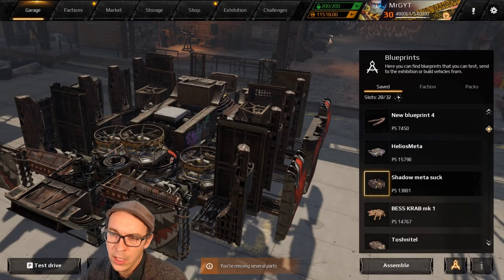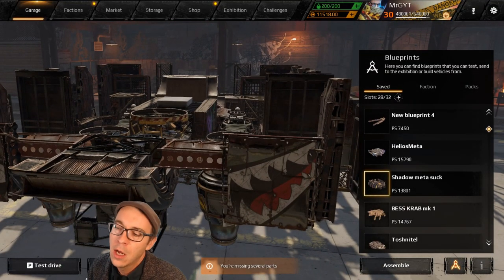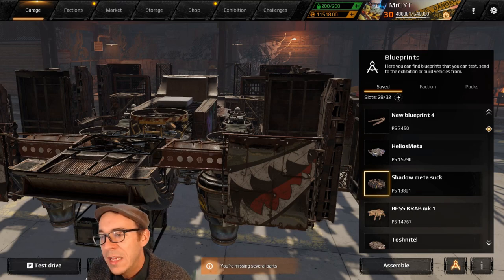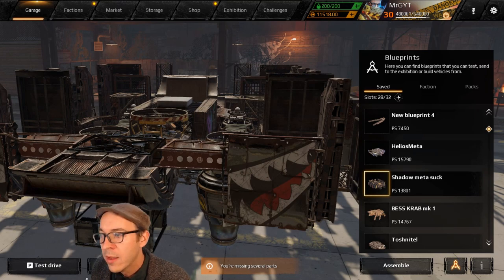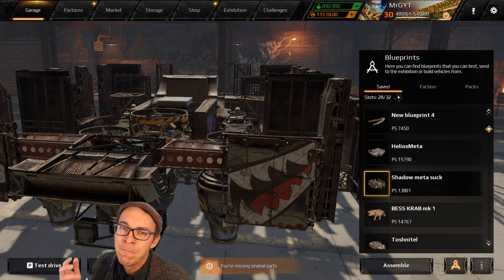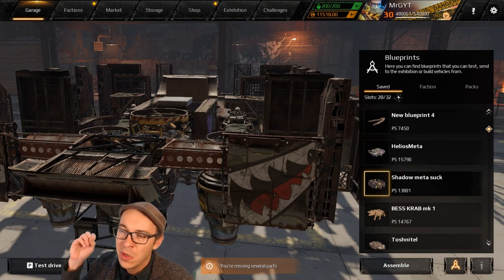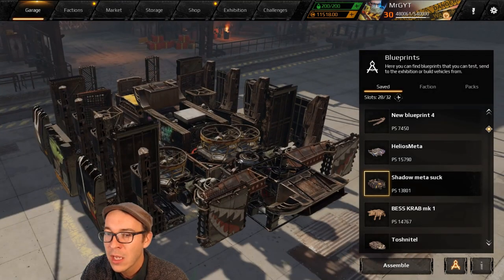Good morning Wasteland, Mr. G bringing you the Crossout. Recording this one in the evening because there's no time in the morning. Big thank you to Kenny and the Discord for putting together this list, and all the other moderators for helping work on it. We are finally at the endgame — Crossout 12,000 to infinity power score builds. What's the meta? What's the endgame meta? We're talking mostly PvP here, not clan wars.